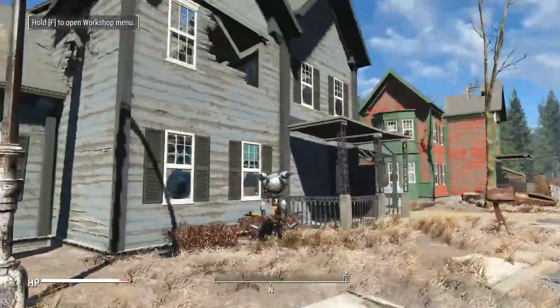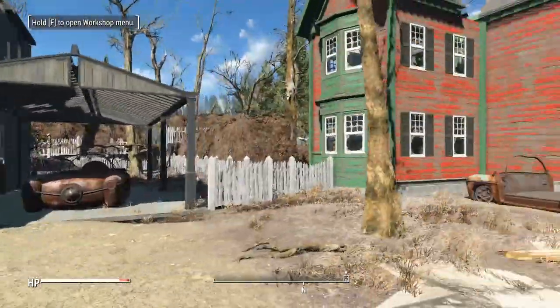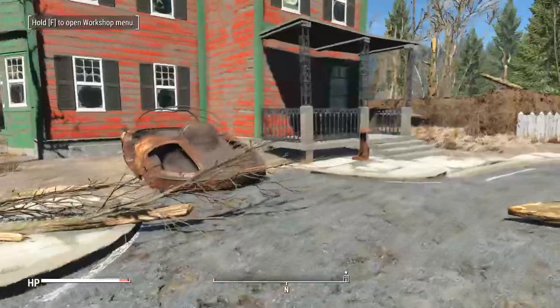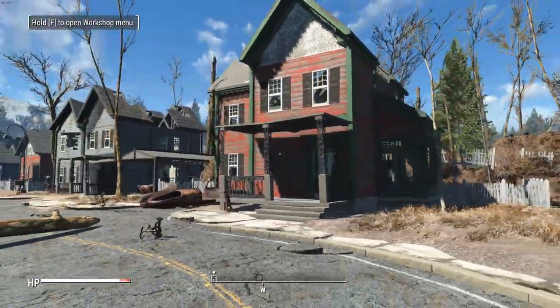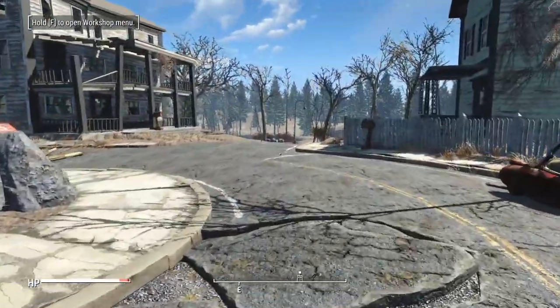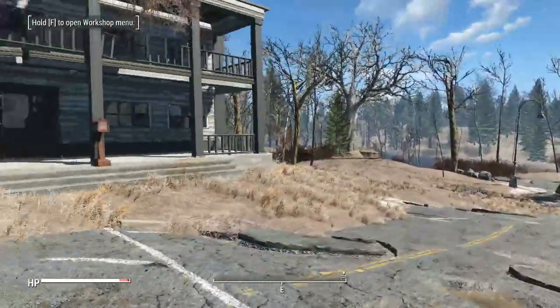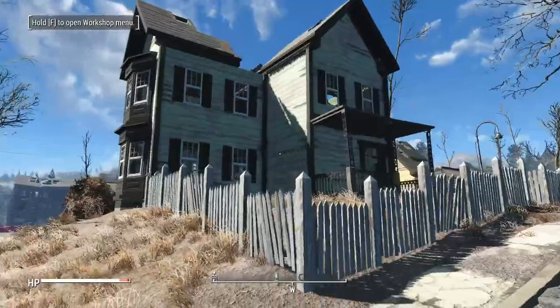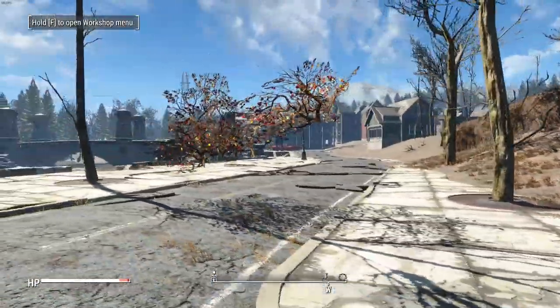Continuing down — here is the Sole Survivor's house, which is now a two-story with quite a bit of space. I really like that all of these have proper garages and parking spaces now as well, which is very cool. The roundabout now does not have a dead end but continues this way.